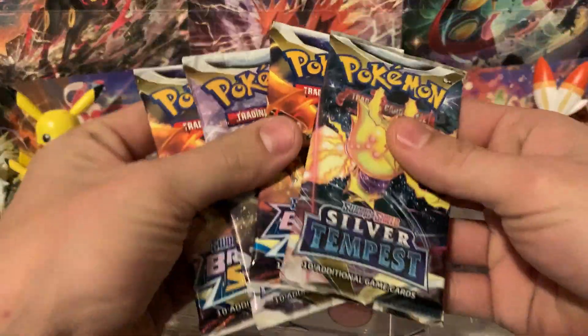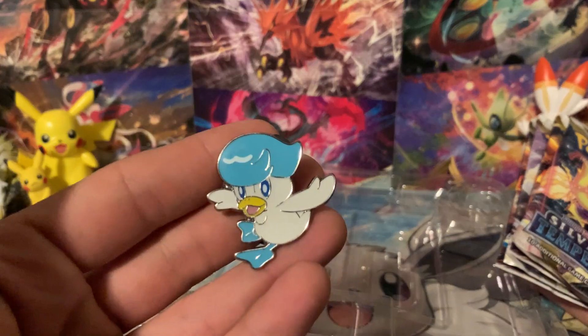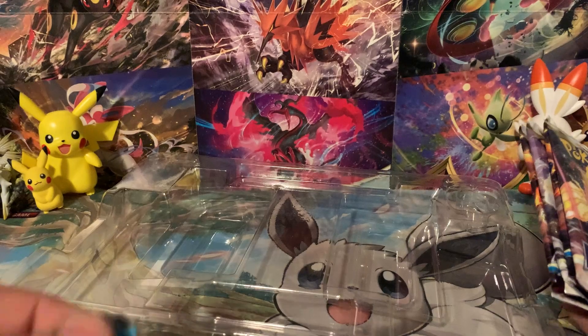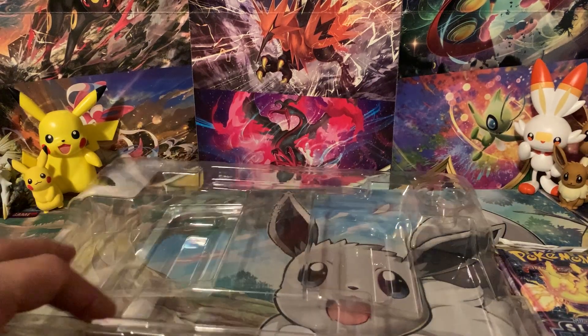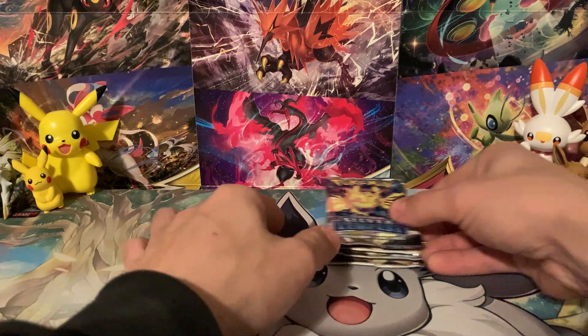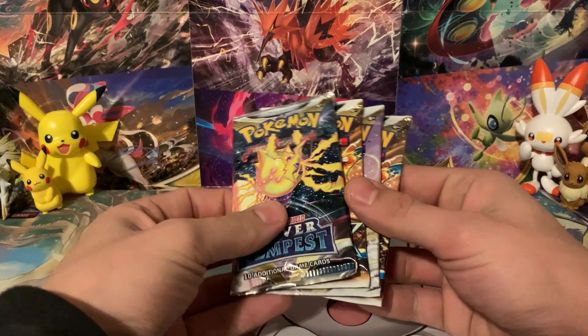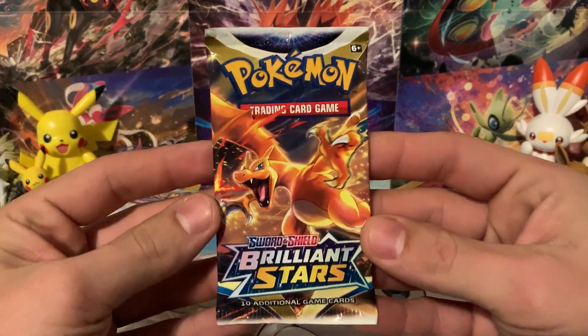We also get four packs — the pack selection is awesome: Silver Tempest and Brilliant Stars. And then the final piece is this wonderful pin. Each one of these boxes is only $20, so if you can find them at your local Walmart, Target, or LGS, they should only be $20.